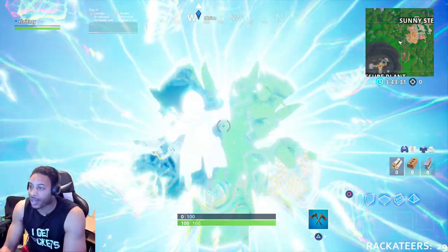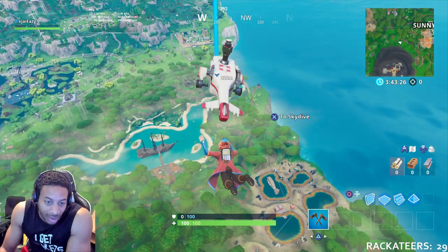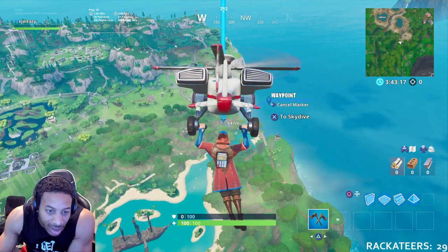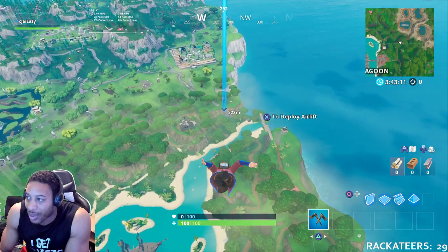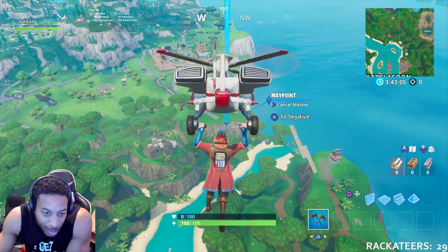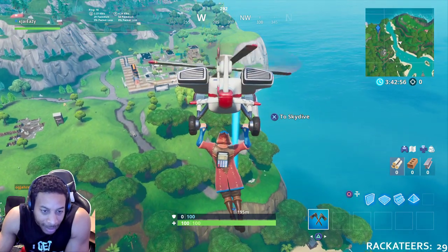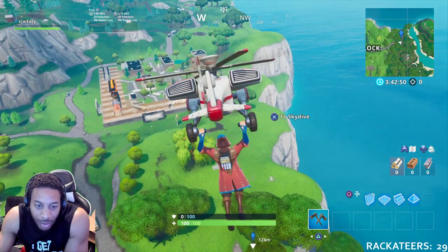I'm gonna one-take this video. We're just gonna go right down the line and tell y'all everything, then I'll show you the most important one. Launch off different air vents — you know how to do that. Land at Snobby Shores, Fatal Fields, Sunny Steps, Dusty Divot, and Happy Hamlet. Eliminate three opponents at Sunny Steps. Do 500 damage with a pistol. Search chests in different named locations — that's easy. Stage challenge: shoot people from 70 meters away, 100 meters away, 50 meters away.